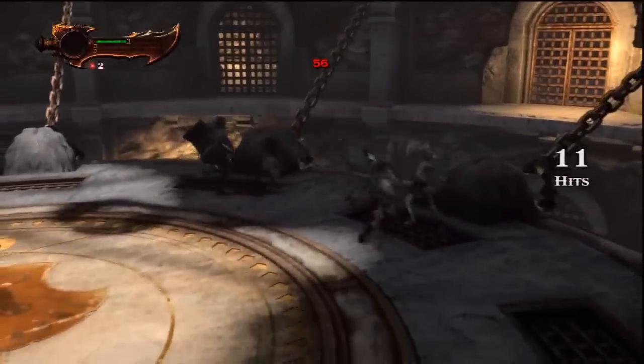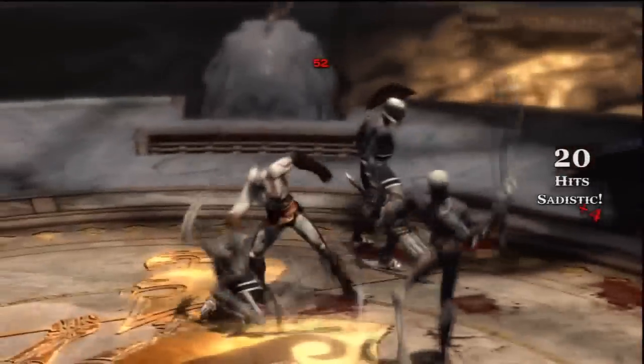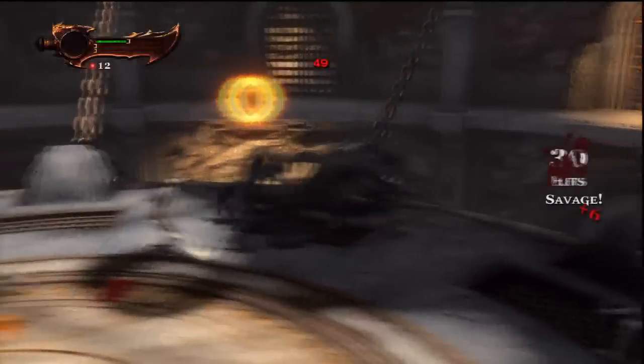You can also throw the guys, but throwing them has no effect against these hammer guys — they're not really onyx this time around, but the hammer guys. It has no effect throwing enemies into them.